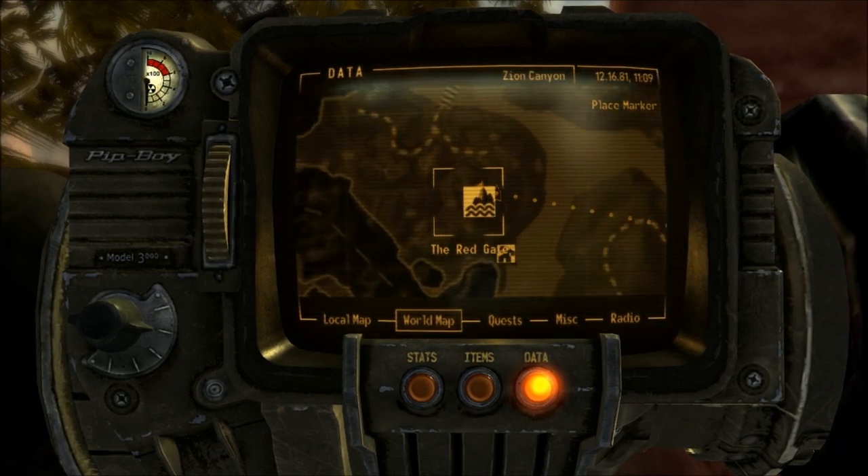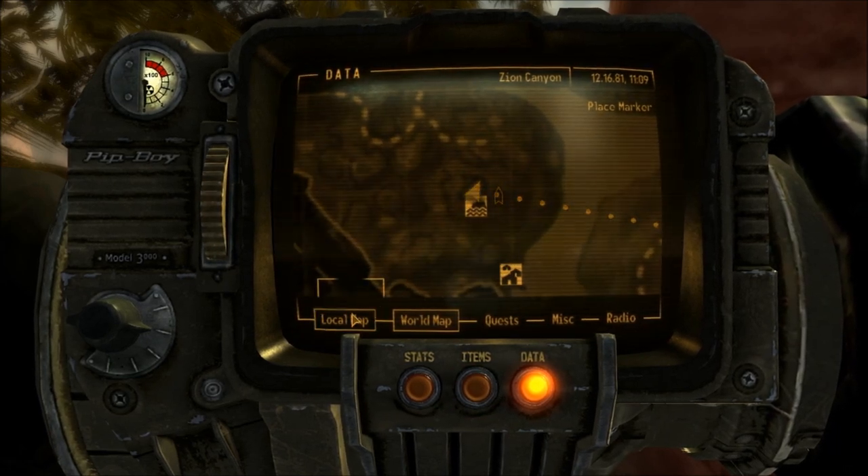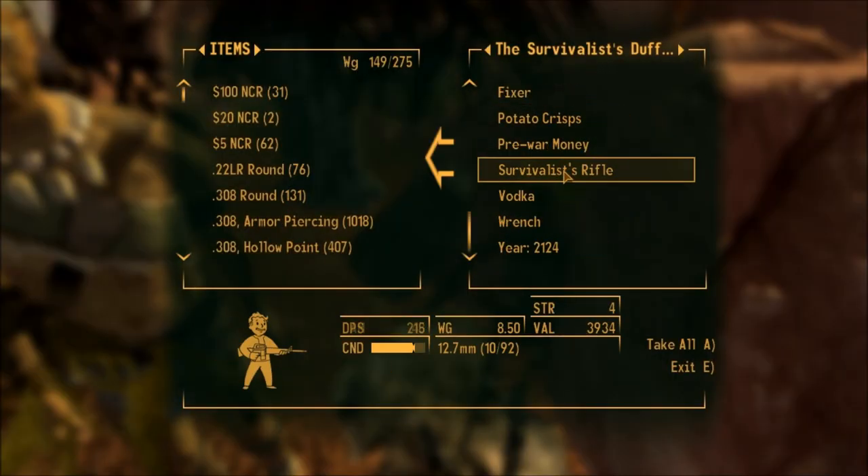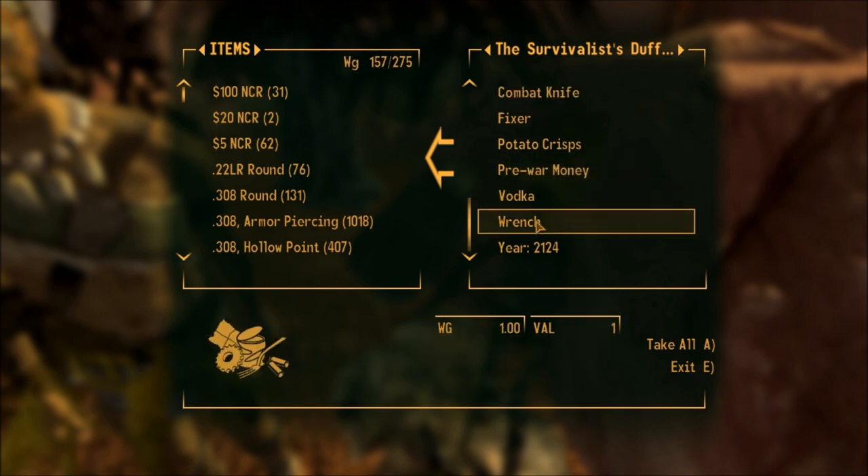You're going to need to be playing the Honest Hearts DLC and come to this location here called the Red Gate, which is a mountain you're going to have to climb up. Once you go around the mountain, you're going to find a dead guy, plus a Survivalist Duffel Bag containing the Survivalist Rifle in it.